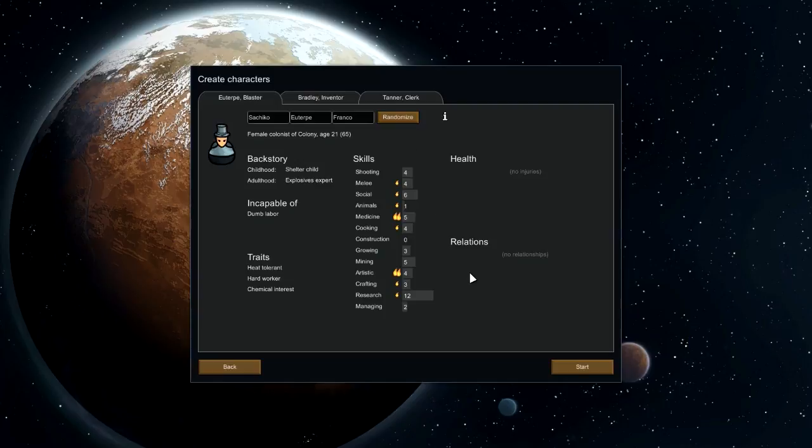I think we may have our first guy. He's incapable of dumb labor, but this is going to be a researcher, so that's not as huge a deal. We'll have him probably on mining duty otherwise. Chemical interest — has an unusual interest in sources of chemical enjoyment. She will consume them more and is more likely to go on binges. But she's also a hard worker and heat tolerant. So our first victim is Lithobreaker — Litho is going to be our researcher.